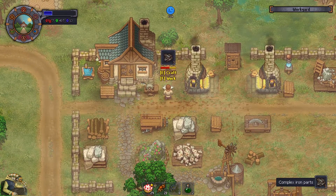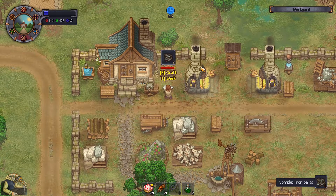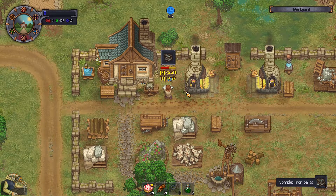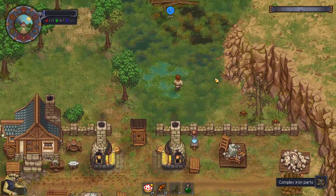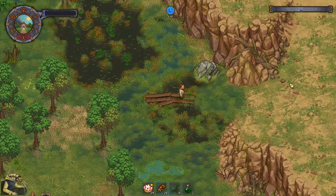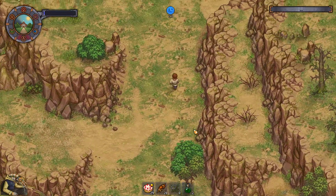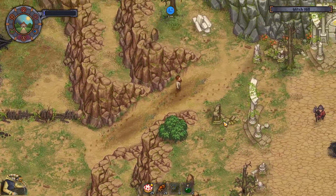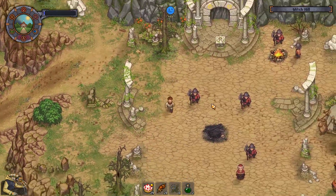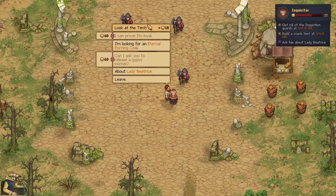We probably want to talk to the inquisitor and go to Clotho today. Let's talk to the inquisitor real quick. We need to walk a bit - need to walk to Clotho too - but I will buy more stuff because we are at three gold now. The tavern is so freaking lucrative, it's amazing. Look at the tent!